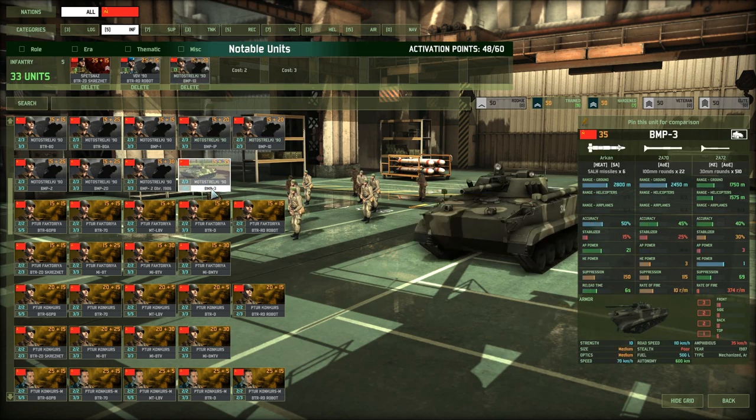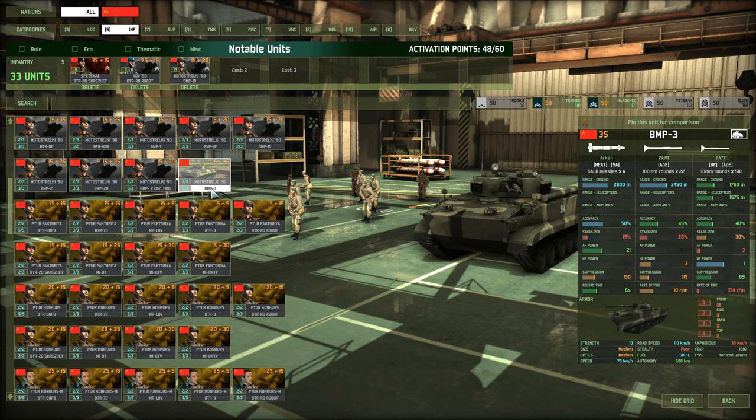One unit I want to add is the BMP-3, a very good all-round vehicle for only 35 points. They are very heavily armored — 3 on the front, 2 on the side, 2 on the back, and 1 on the top. They have very nice weaponry. The Arkan ATGMs — the first weapon on the BMP-3 — are a very good anti-tank weapon, not only because of decent AP power and accuracy, but also because the projectile is very fast. It only takes one or two seconds to reach the target, whereas some ATGMs fire much slower and the target may escape.